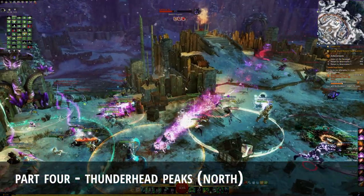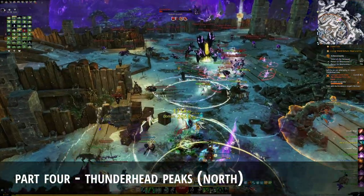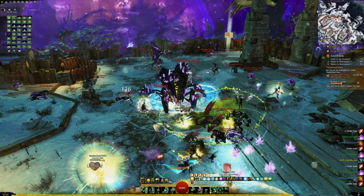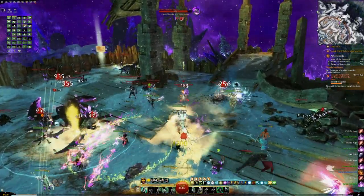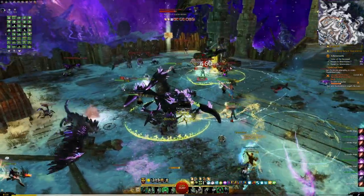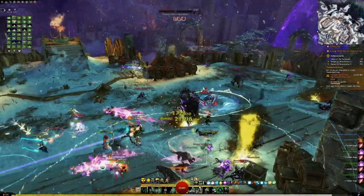After killing time by doing the incursions, another large event will spawn in Thunderhead Peaks, this time on the northern side of the map. The Thunderhead Gate meta will begin as soon as the gates open towards the courtyard with branded swarming the area. Stay close to your squad and move together at the same time so everyone can maximize the number of enemies they attack. I have typically seen commanders move towards the right side of the gate and swirl around counterclockwise.